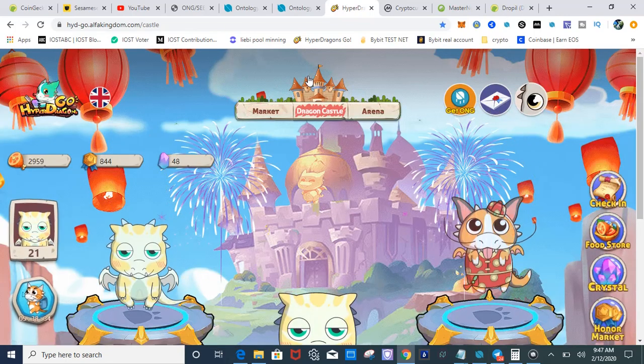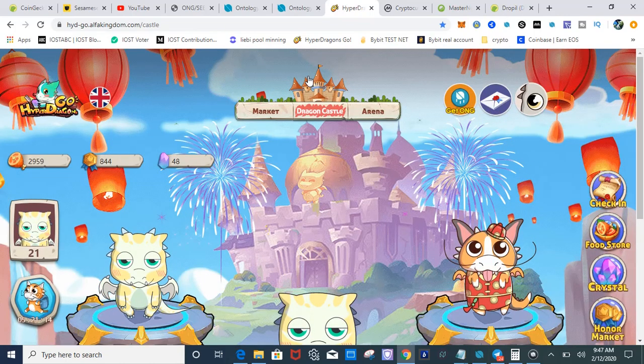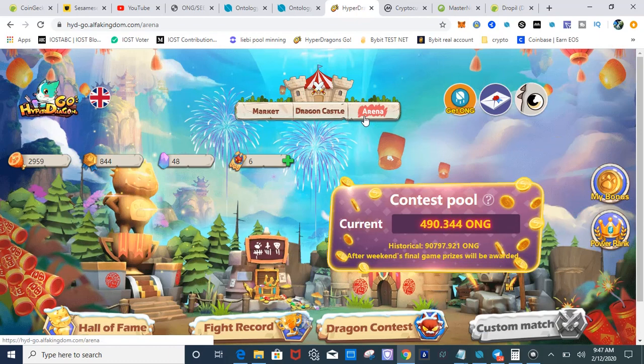What's up YouTube, this is your boy Passive Crypto checking in again with my third video on Hyper Dragons Go, which is on the Ontology network. My last video I showed you which dragons you need to focus in on so you can start producing crypto right away. This video I'm going to expand on that, but before I do please hit the like button, the subscribe button, and the notification bell to get updates on gems just like this. Now let's get it.